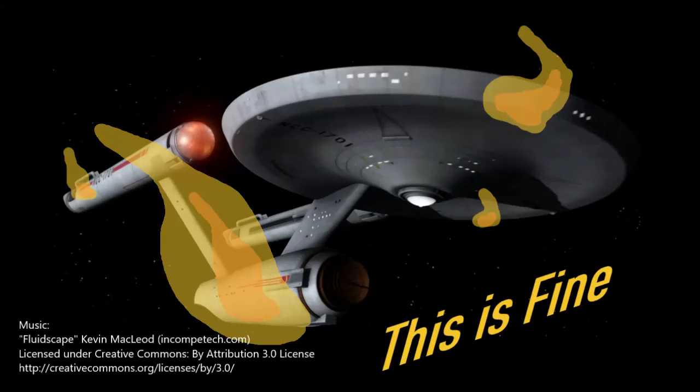Greetings, this is Captain Kilo of the USS Avro. Today we are running through the Kobayashi Maru — a 50-point Federation ship versus three Klingon ships worth 80 points.